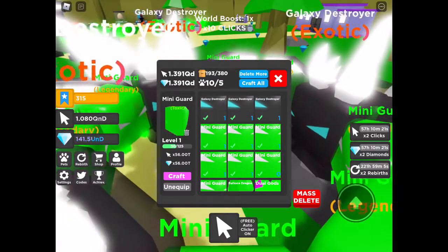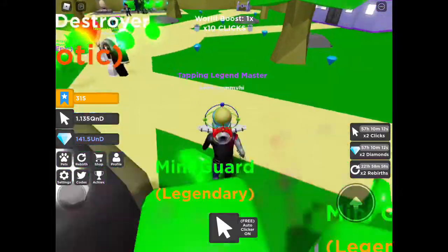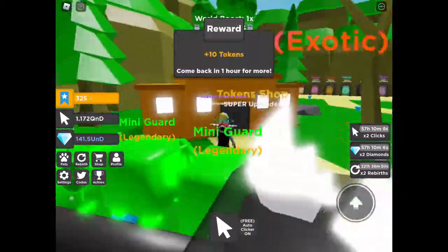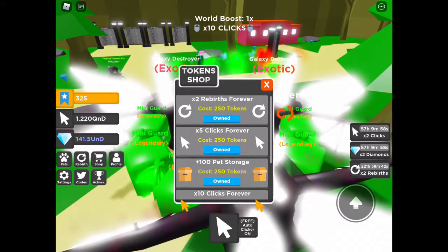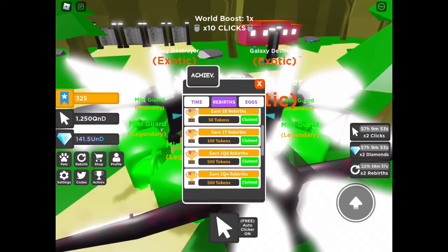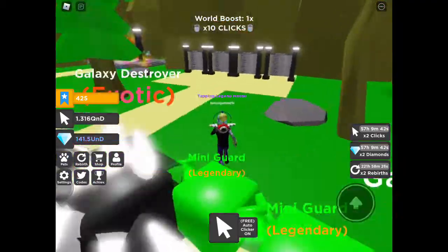Look, there's a new craft-all button! Let's craft all these pets — that is going to be so easy instead of doing it manually. Let's collect our chest and go look at the token shop. They said they added something new: a plus-two pets equipped option, but I can't get that yet. We can't claim any achievements right now, so we can't get the new pets equipped slot, but it's okay.